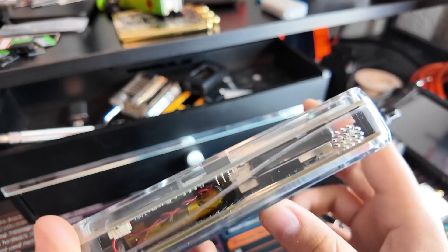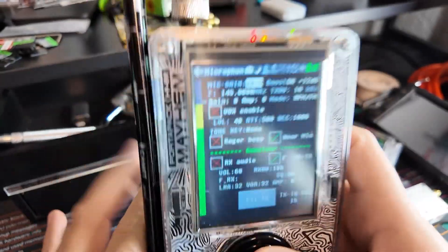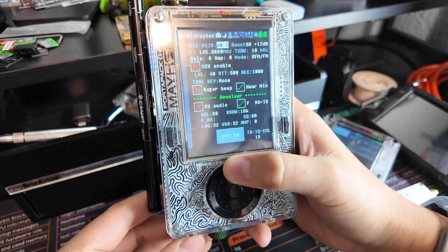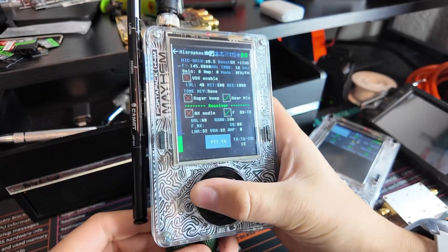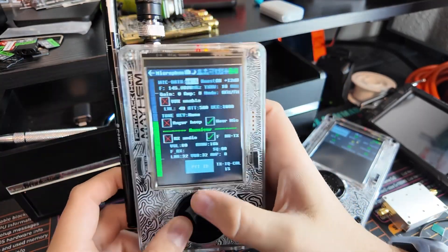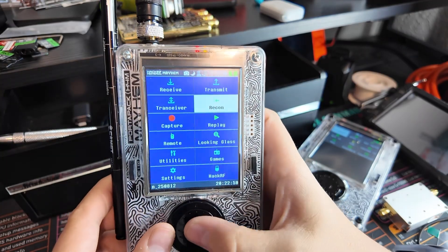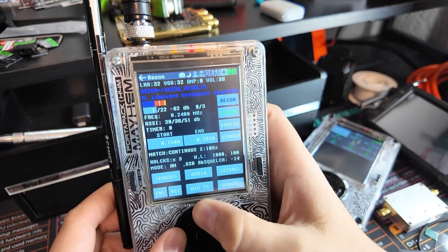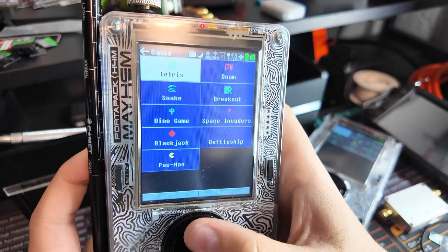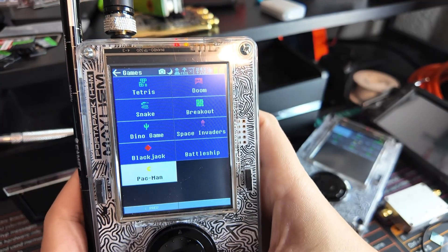Rabbit Labs is currently making a custom PortaPack with their own PCBs in purple, and we're trying to get one in my hands. There are a bunch of videos to make. Recon is a super useful menu option, though not new. The only other new thing would be the games — Space Invaders, Battleship, Pac-Man, Blackjack.